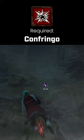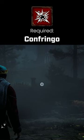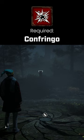For this specific Merlin trial, we are going to need to have all three of these large pot pillars activated. To activate them, we need to use one specific spell: Confringo.